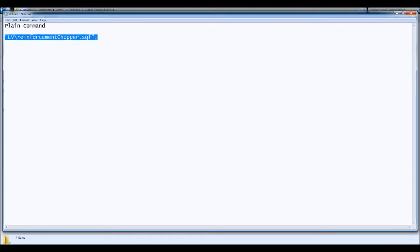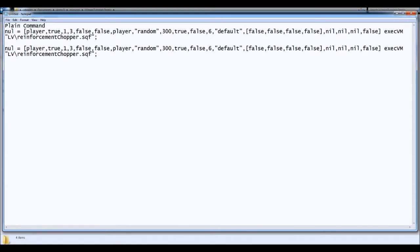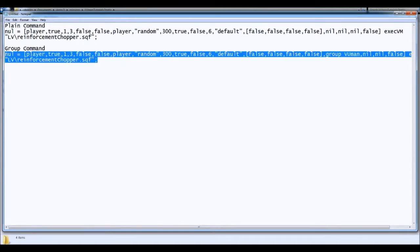Let me just copy this script and put it here so you can see the difference. So let's call this 'group command'. Watch this — you see this 'nil'? I'm gonna change this to 'group viewman'. And that's it, that's all we're gonna change in this script. So we're gonna copy this command into the game instead of the old one, and look what happens. Let's go back into ARMA3.